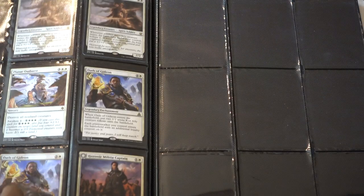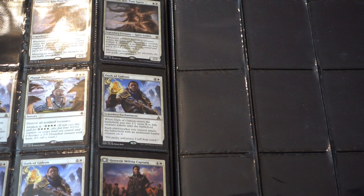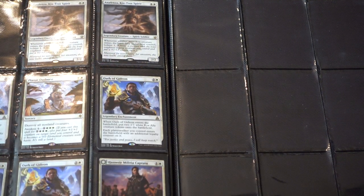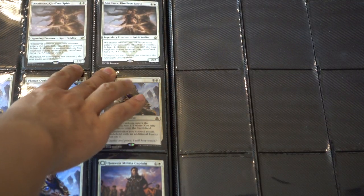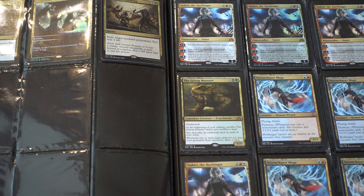Anafenza — interesting to note, she would be another princess if you go by that classification alongside Phylaera and Malera. At one time she was 50 cents; I believe she's now like $2, not as cheap anymore. But still, when any card rotates out of Standard, even if it does see Modern play, it dips a little bit in price.